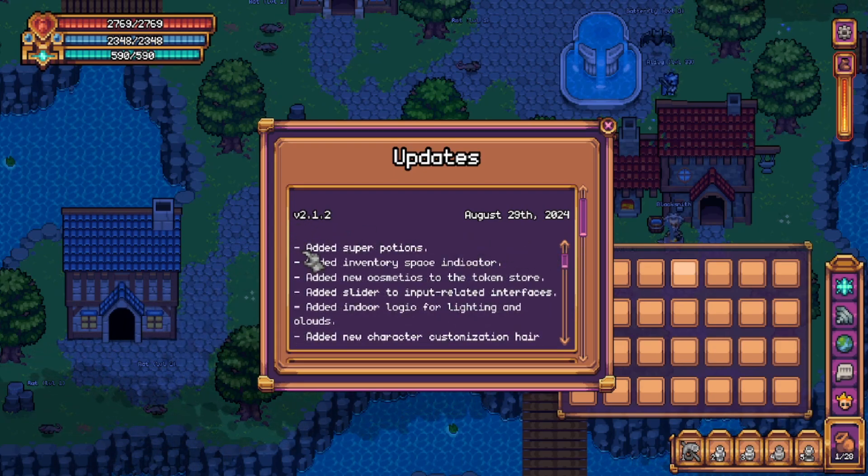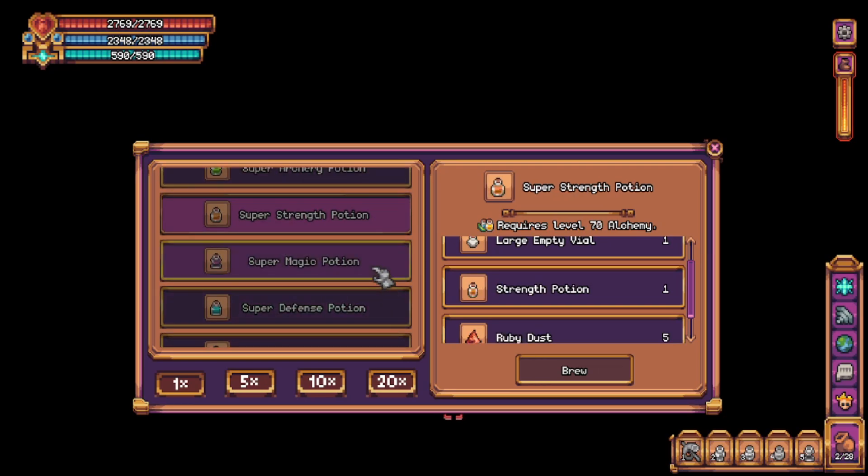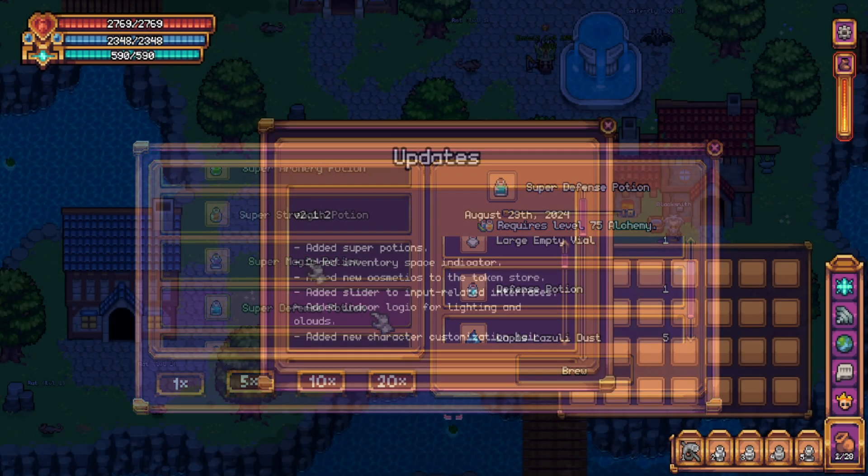First up we have super potions. As you can see here, we are able to turn our older potions into super potions by applying some gem dust.